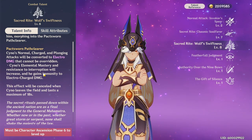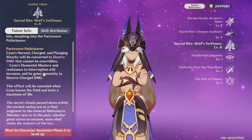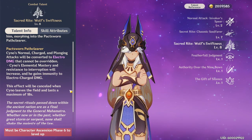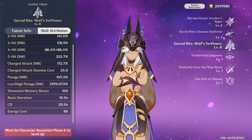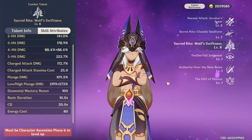He gets an Elemental Mastery bump and a resistance to interruption bump, and he gains an immunity to Electro charge so you won't get stun-locked. The elemental burst will be canceled if he leaves the field or you hit a maximum of 18 seconds. The base duration is 10 seconds, however he does have an additional mechanic that actually extends his elemental burst.